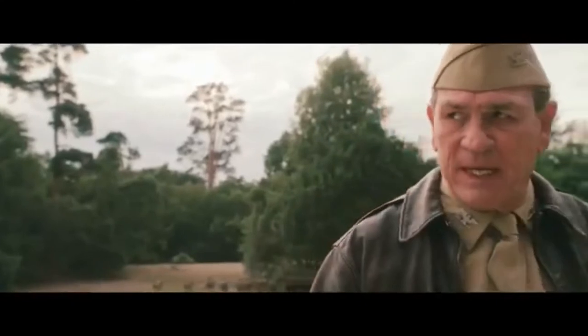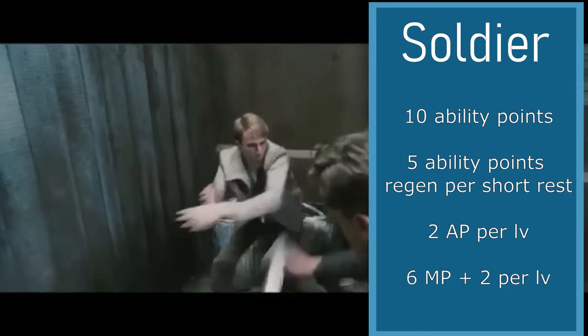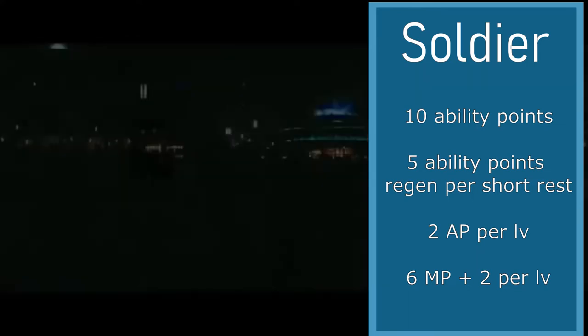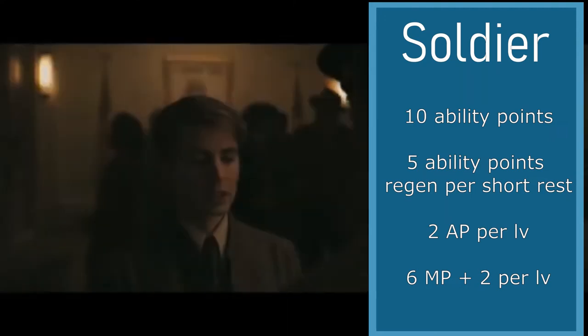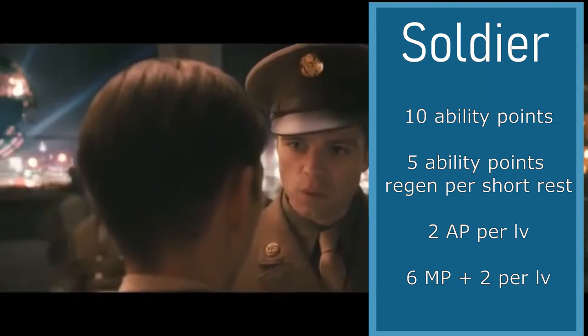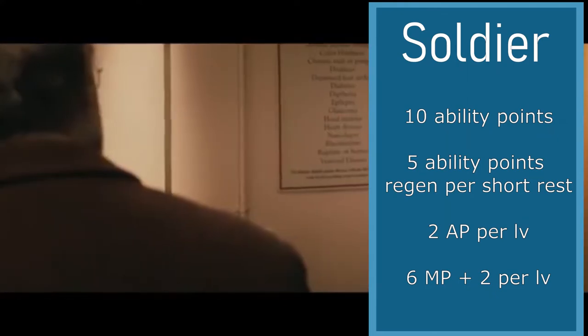So the class we're going to be starting with is Soldier. Soldiers start with a pool of 10 ability points every long rest. They regen 5 ability points every short rest. They gain 2 ability points every level as max ability points, and they start with 6 magic points and gain 2 every level. So if they want to use magic, they can.